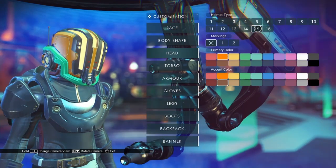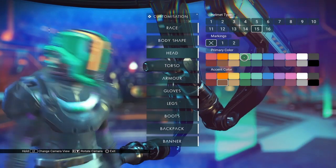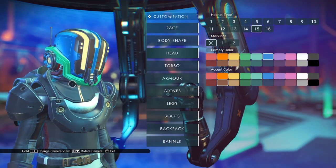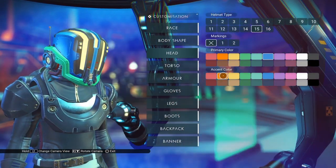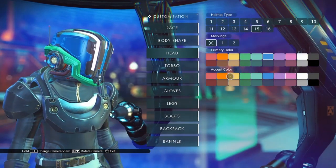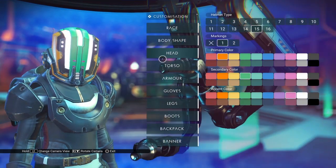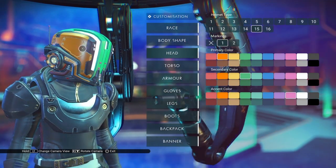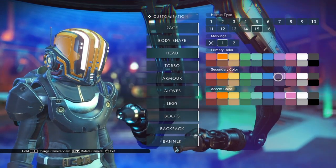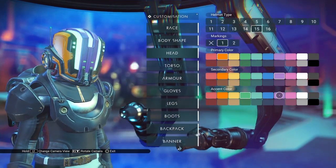The next one is the Eye of the Corvax. Starting with markings set to zero: the primary color is the main part of the head, and it looks like the jaw section is staying green no matter what we do. The accent color changes the color of the light. In markings one, the primary color is the outside of the helmet on the side, the secondary color is the middle ridge, and the accent color is again the color of the light.